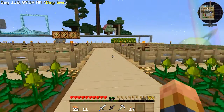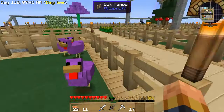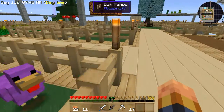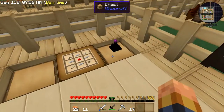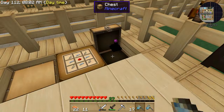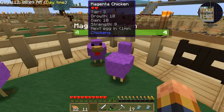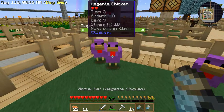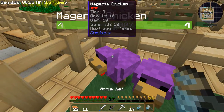Thanks guys for filling me in on that. I am up to magenta on my chickens. Hello Stud Muffin! I've got a 10/10/10 and another 10/10/10 — yes! Here are my animal nets; you can see I'm getting all kinds of stuff. Let's see if I can get in and out without anybody running out the door. Here is a 10/10/10, and here is another 10/10/10.